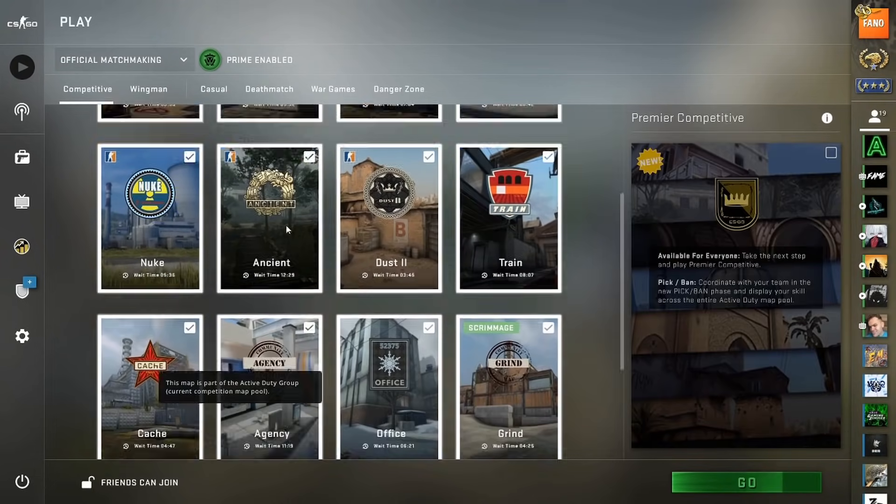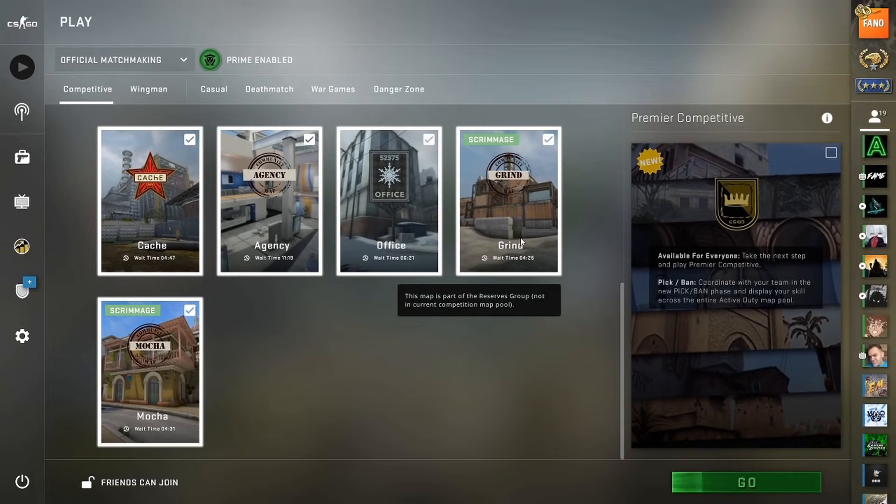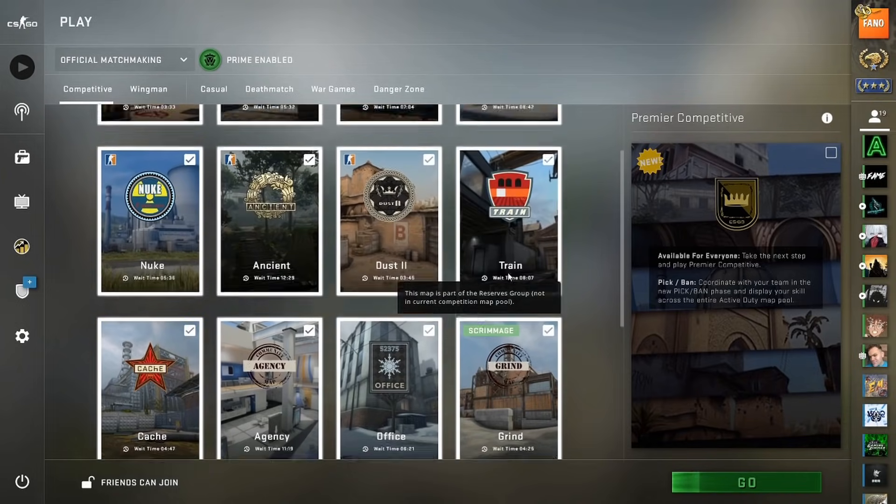They added two new maps called Grind and Mocha — they've been added to Scrimmage, Casual, and Deathmatch game modes, replacing the Apollo, Engage, and Anubis maps. I kind of liked Anubis, so it's unfortunate that they had to remove it.